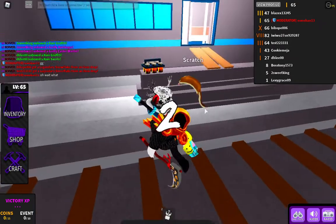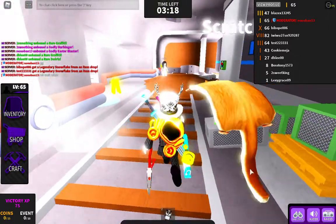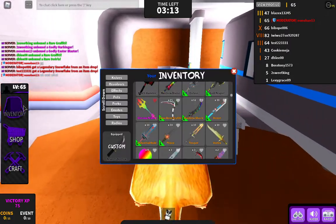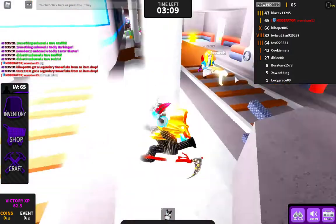The Easter code is E4ST3R — that will give you 500,000 coins. You guys can use those 500,000 coins to open up a free Easter Vault if that's what you want to use it for.